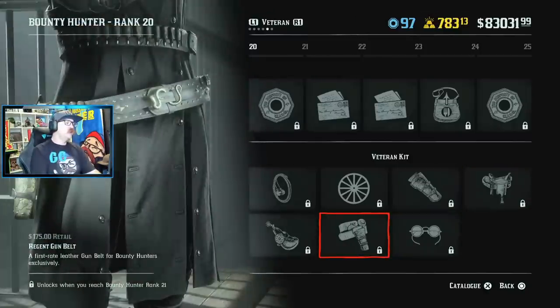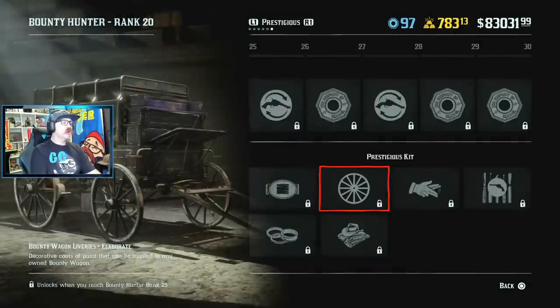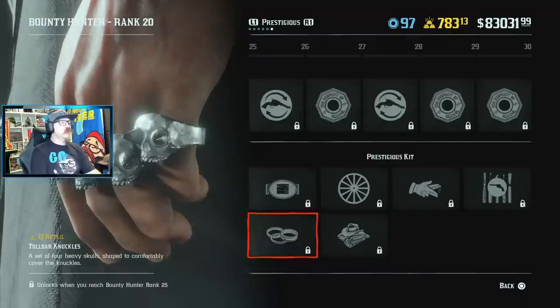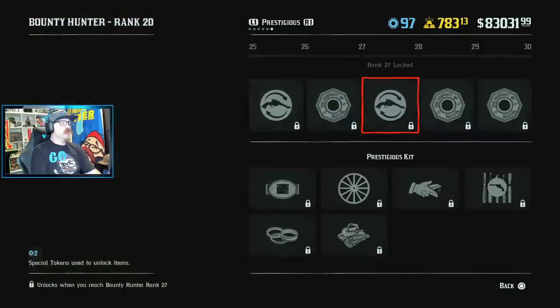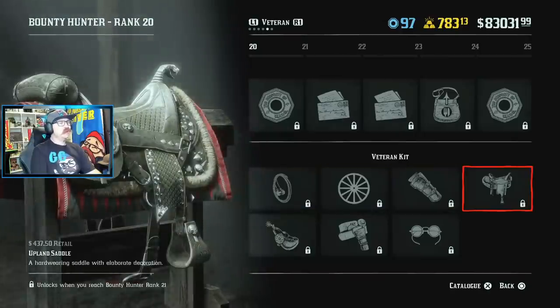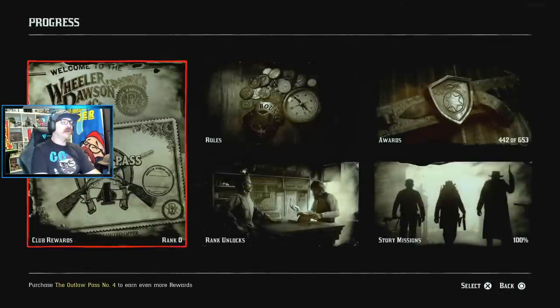We've got a new eye patch, a new gun belt, and some new stirrups. In the prestigious level, we have a pretty cool new belt buckle, some more colors for your wagon, a new emote, a new role outfit, some pretty awesome new rings, and some pretty cool new gun flips — they're like tosses. The biggest thing in here I think is the wagon colors — that's pretty awesome. I'm also really excited for the saddle. Hopefully it's really great.